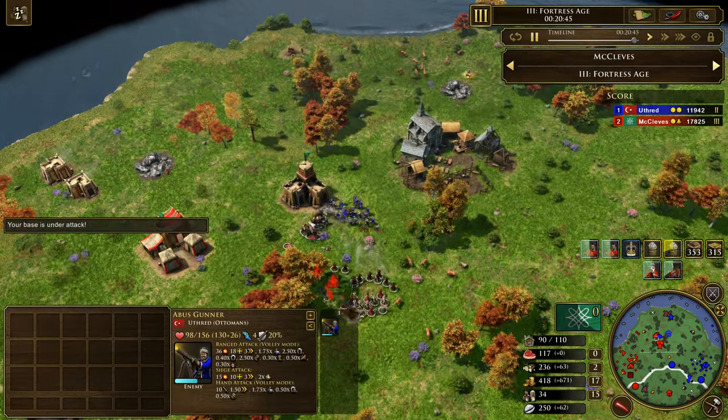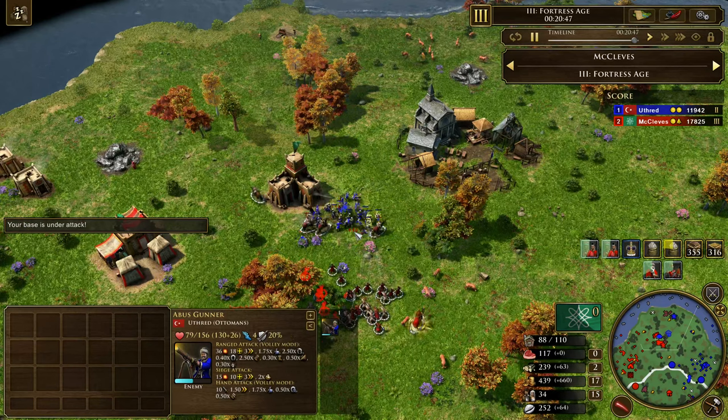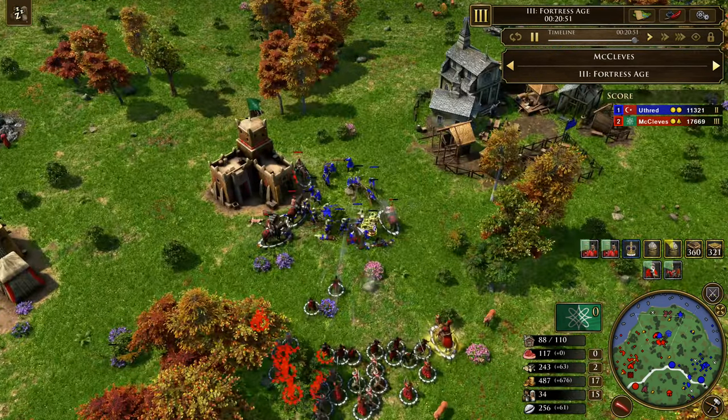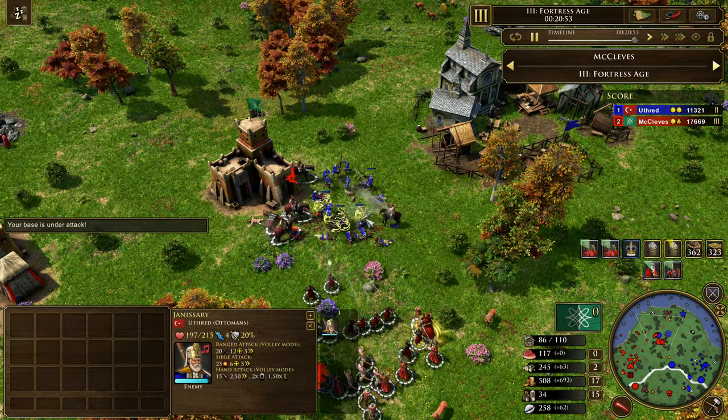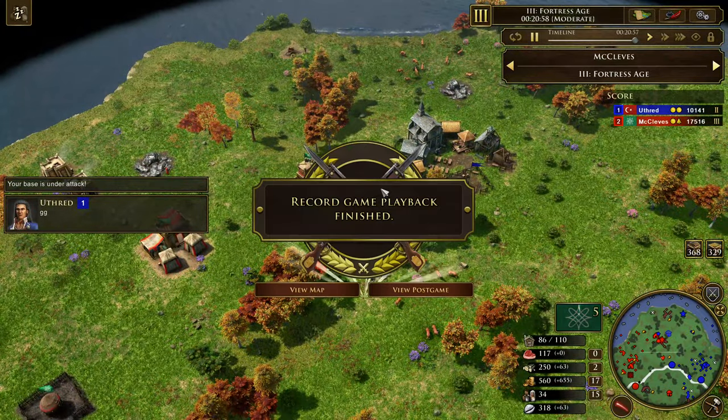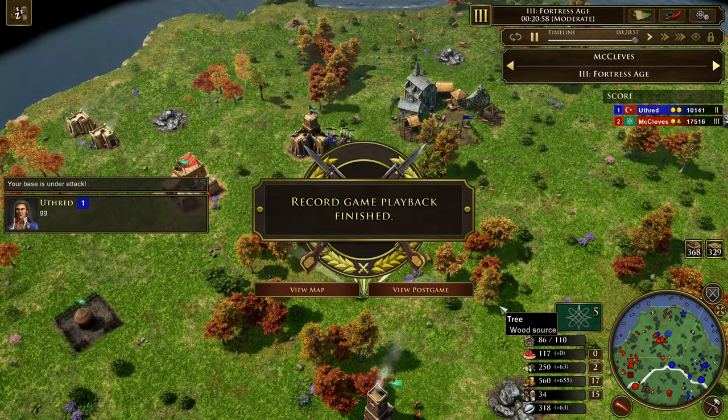Here we see the cavalry connecting. There's just not a whole lot of Jans here. We see the Griots — this is so nice — the Griots attacking the Janissary that's trying to take down the cavalry, just making the cavalry last so much longer. This battle was just really one-sided. And that's the GG.